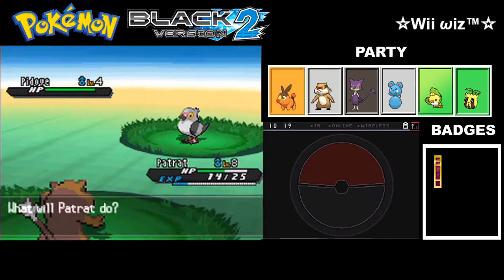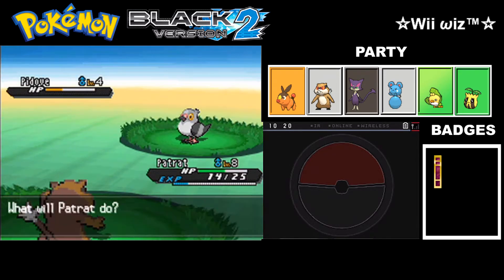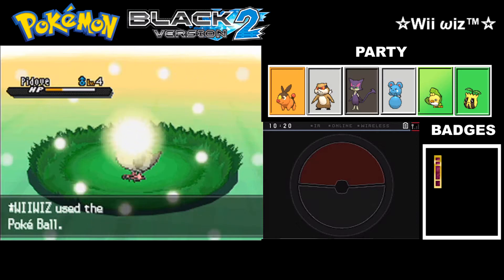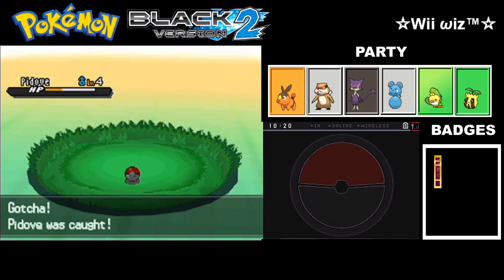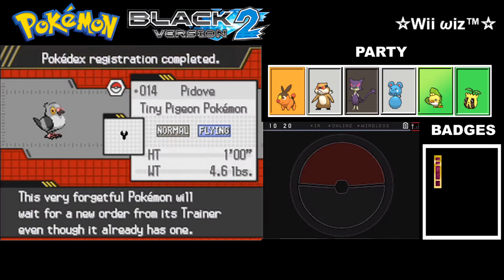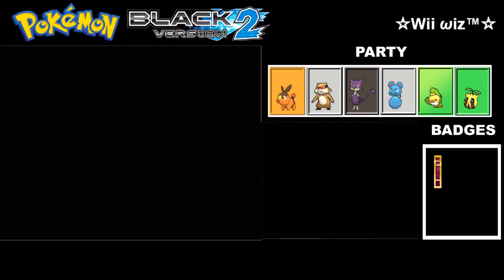We found another Pidove — let's see if we can get some good hits on it. That's a good enough level too. I'll go for the capture on this one. This very forgetful Pokémon will wait for a new order from its trainer, even though it already has one. We now have six Pokémon in our party.